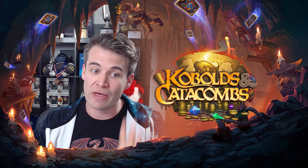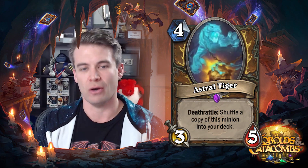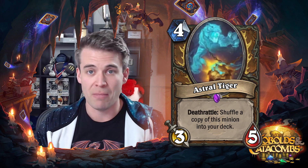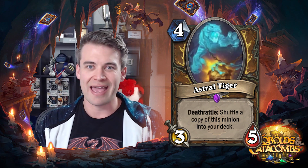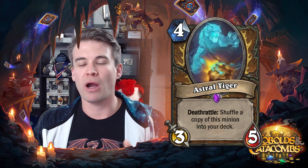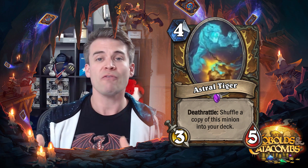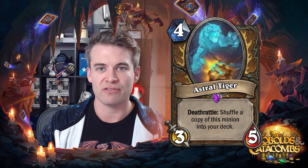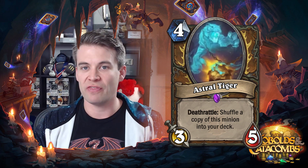We'll jump right in, starting with Druid. First Druid card is Astral Tiger, and this is actually a really interesting card. When I first saw the Druid recruit cards, I had some questions because they didn't really seem all that effective. They specifically recruit minions that cost four or less, and that feels kind of mediocre on the surface, because Druid hasn't had all that many four-cost minions that are particularly overstated. But this gives you a way that you can just keep using your recruit effects, which is really interesting. It gives you this value slash long game plan with the recruit deck.